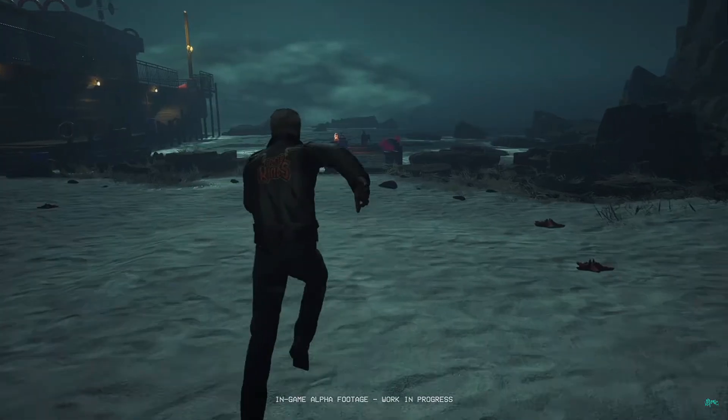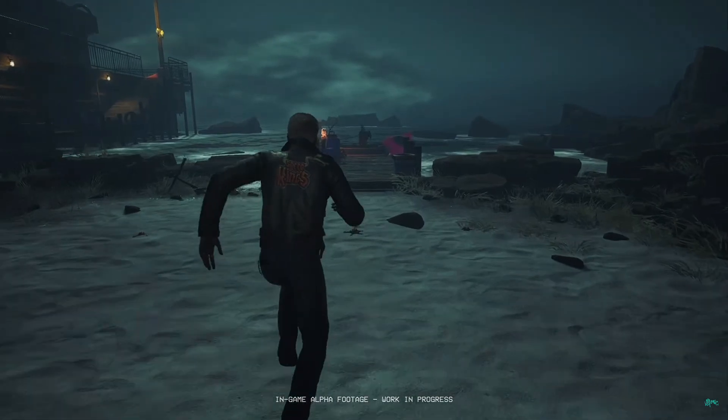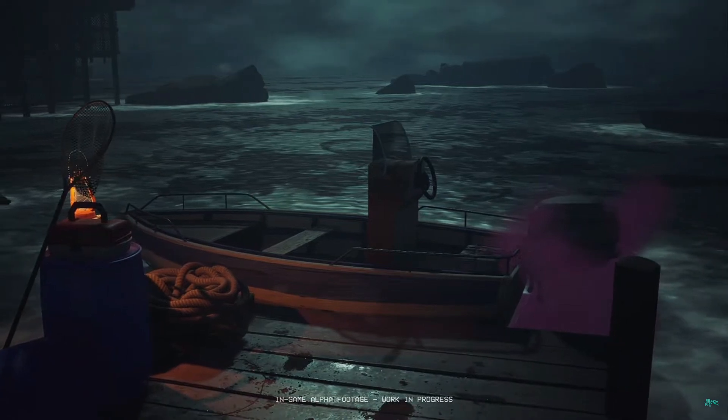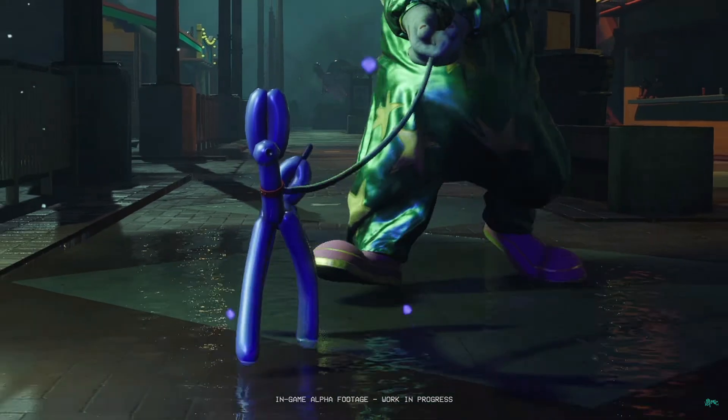Next it looks like we have a human trying to escape the map using a boat, which gives me Friday the 13th vibes. It seems like you have to do something to get rid of a pink powder cloud — that cloud could be a trap from one of the clowns that you need to clear before you're able to escape.